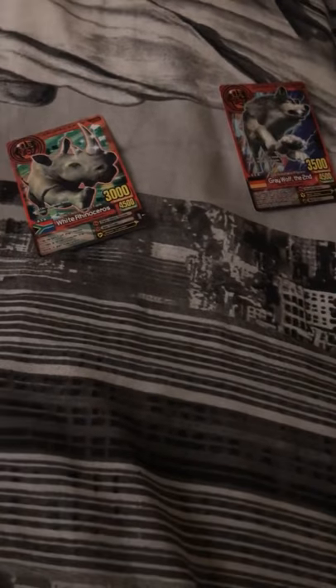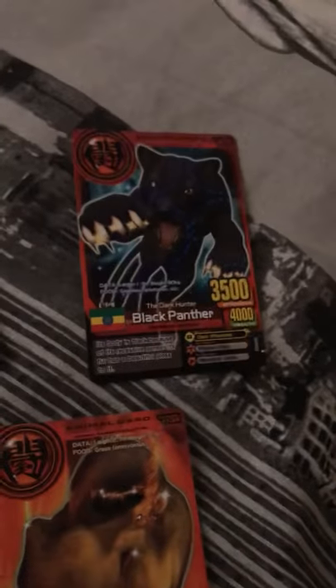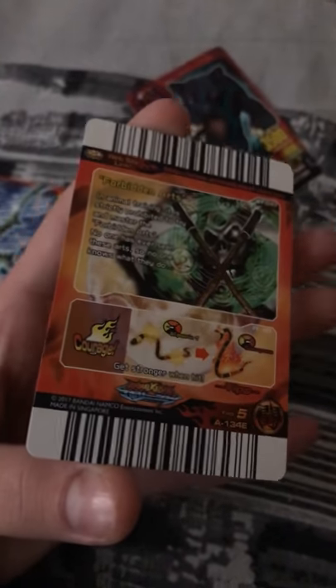We're getting on to the strong cards now; I'll put them all in a pile to show you. Here are a few decent cards — Straight, who is buddies with Spade and both part of the villain's group, the Joker Gang. Snow Leopard and Gray Wolf — I think these are all evo 5. Here are the next three: Black Panther, Long Peach Dead Beetle, and Courageous Hippo Barry. This Hippo Barry evo 5 has courage — gets stronger when hit. Evo 5, power up. Black Panther's best attack is G — evo 6, one of the new cards.